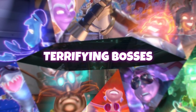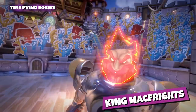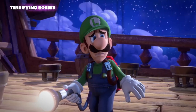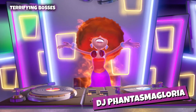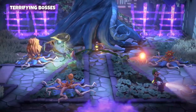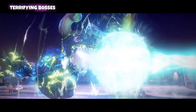On each floor, terrifying boss ghosts await. Joust against the regal King McFrights. Yarr, it's Captain Fishhook. Prepare for a dance battle against DJ Phantasma Gloria. These ghosts won't go down without a fight — use all of your ghost hunting skills and take them down.